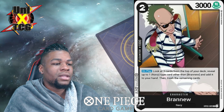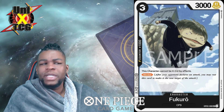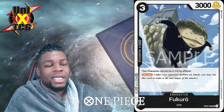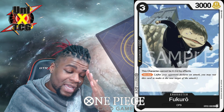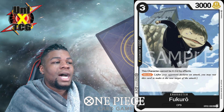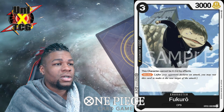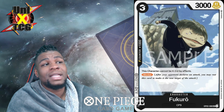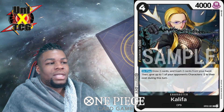Fukura is a three-cost Counter 1 Blocker that cannot be KO'd by effects. Him being a 3k is pretty neat — he's going to withstand things like Robin and Vista because he can't be KO'd, which is very good, even against Whitebeard. He's Counter 1 so he's never dead in hand. There's just a whole lot of good things about this blocker. He has the CP9 tag so he can be played from your graveyard or searched from the top of your deck with cards we'll see later.